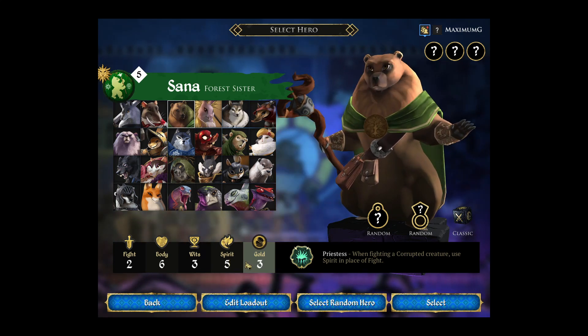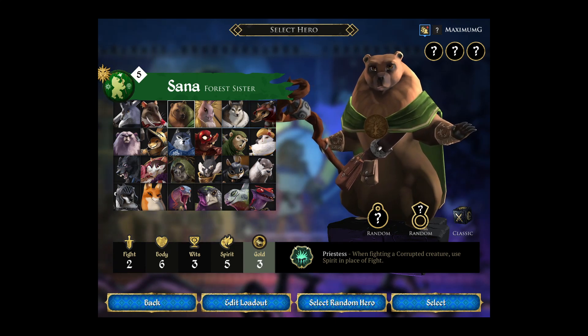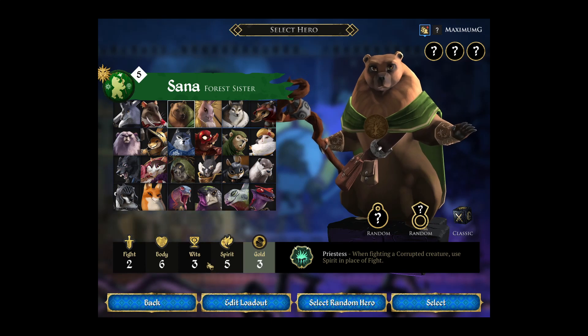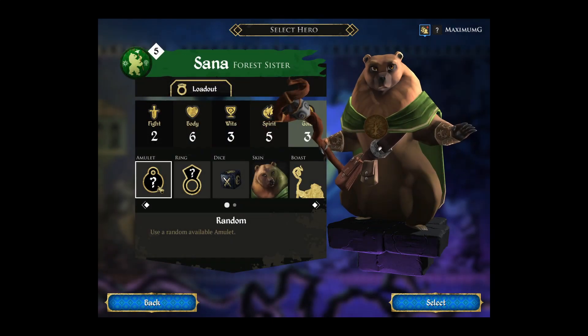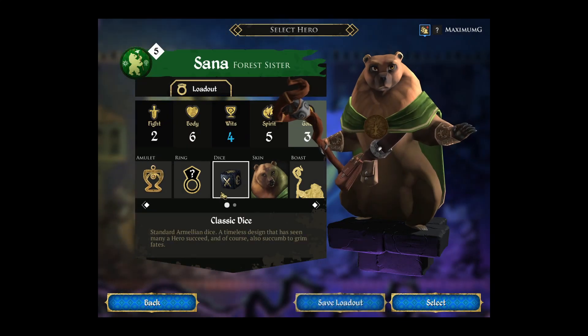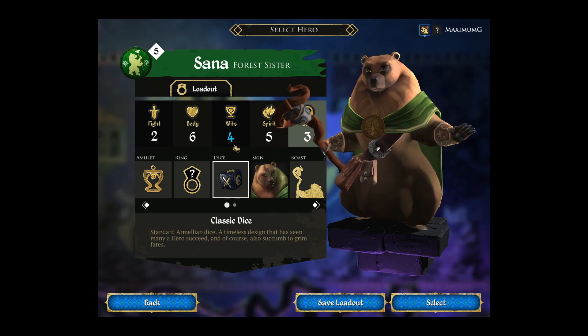She can actually beat the king in a fight because she uses her spirit, and she can attack Banes. But if she gets attacked by anybody else and she doesn't have rot, then she's in trouble. Normally when I play with her, the amulet I like to go for is the wits amulet, because she only starts with a wits of three, which for a spellcaster isn't that good.